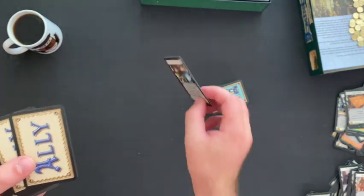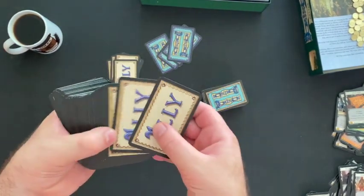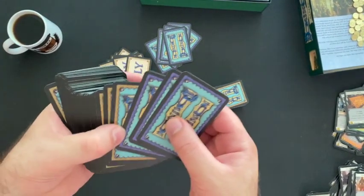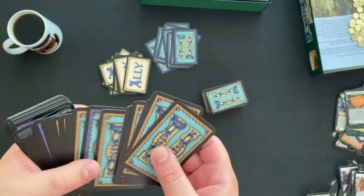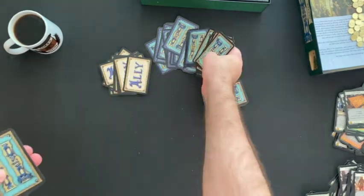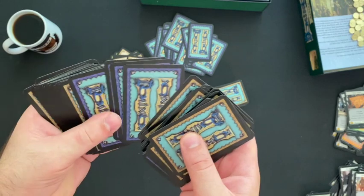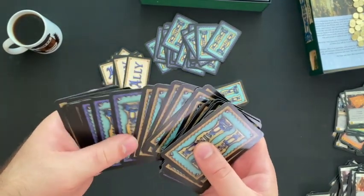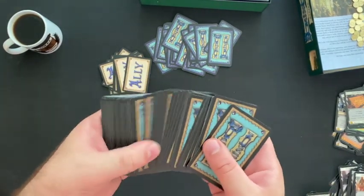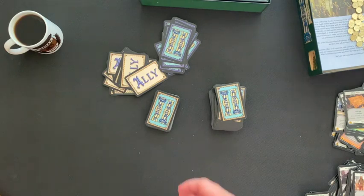So then we have the Wizards pile — one of the randomizer cards, so we'll save that. We have a whole bunch of Ally cards — I'm going to save those for now. Then we have more randomizer cards, more ally cards, more randomizer cards, ally cards, randomizer cards. These darker blue cards are single copies of all the cards so you can randomize decks in Dominion, rather than going with their recommended deck setup. Let's just put those together.